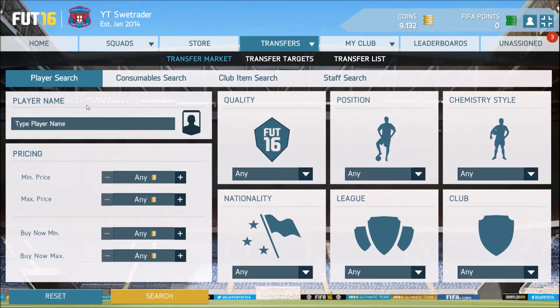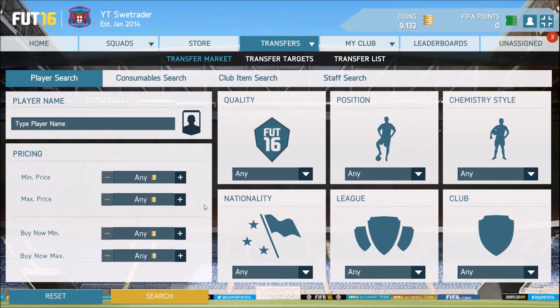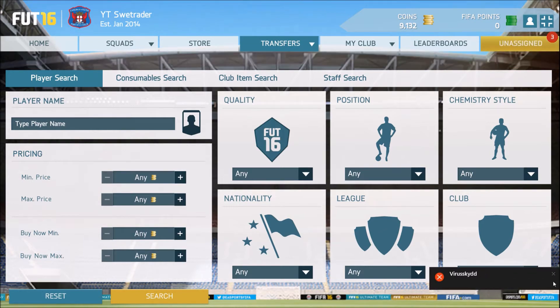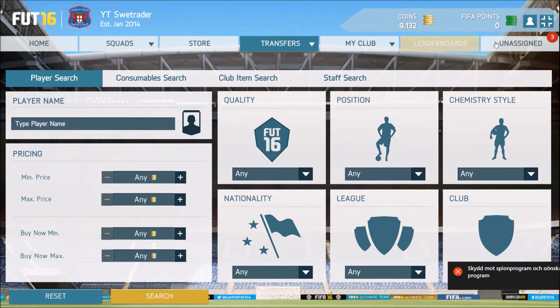Once the tournament comes out on Friday I'll just sell these on for maybe 2.5k or something, and that'll be 700 easy coins profit. Since I have five of them, that's 3,500 coins. But if you buy like 40 of these then you can make so much more profit — you can make up to 50k profit easy.